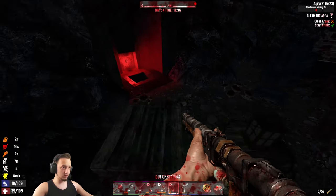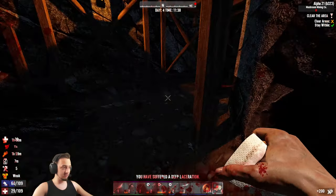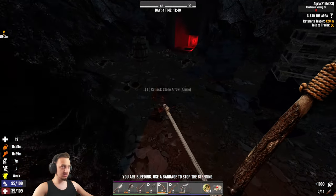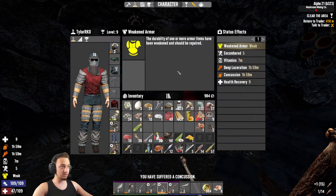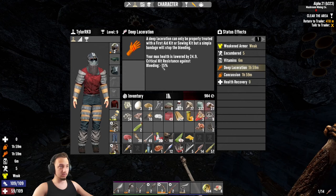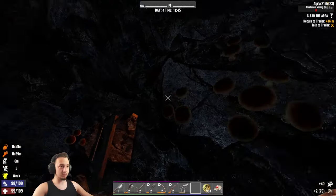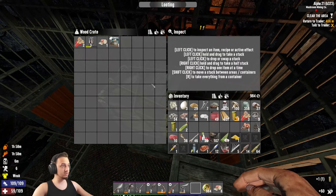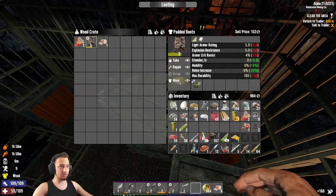Oh he ain't dead - we gotta heal! We got a bloody deep laceration - he slapped me boys, holy shit! Deep laceration and a concussion - wow. As long as we don't die we'll be alright. That really hurt - I don't know why he hit me so hard, I think I smacked him with something and he was pissed. Nothing boys, nothing good. We'll take that, we'll use that.